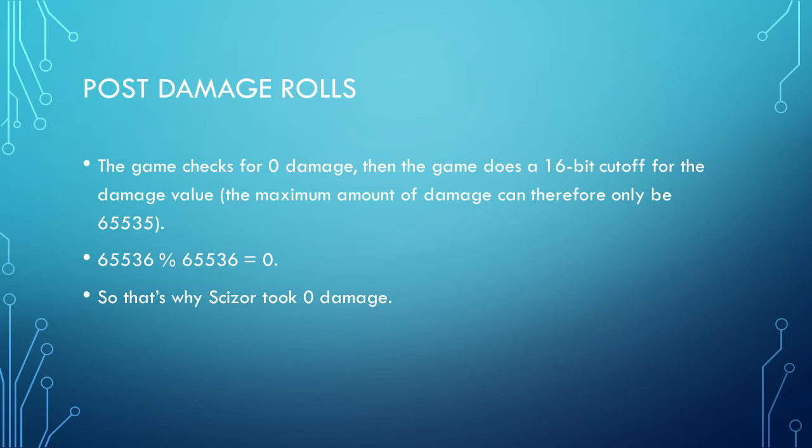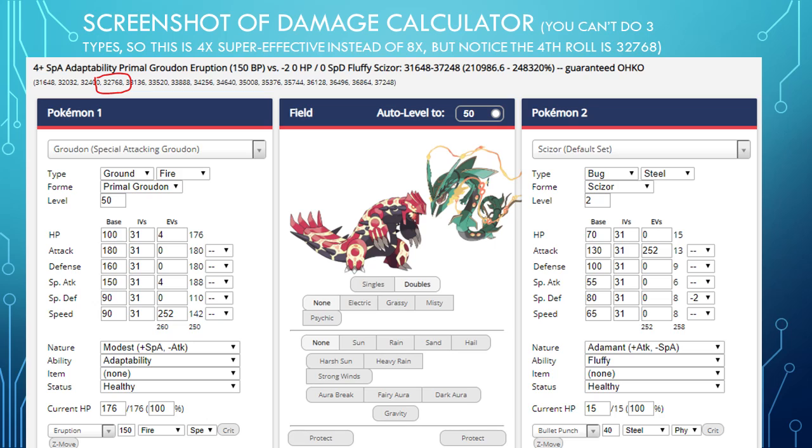As a result of this check, it is not possible for any attack in Pokemon to deal more than 65,535 damage in Generation 7 — that is the maximum amount of damage. Finally, just as a point of reference, here's a screenshot of the Trainer Tower damage calculator. You can't add 3 types on these damage calculators, unfortunately, but you can see that the 4th damage roll is 32,768, and if you multiplied that by another 2, you'd get 65,536, which is what we got from our calculation earlier. We'll see you later.